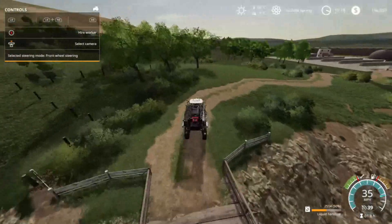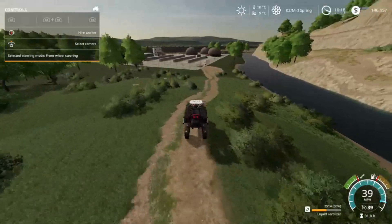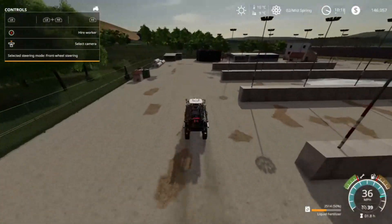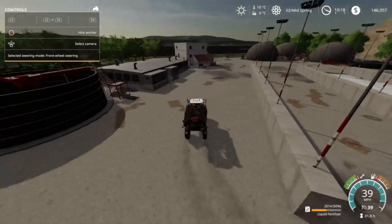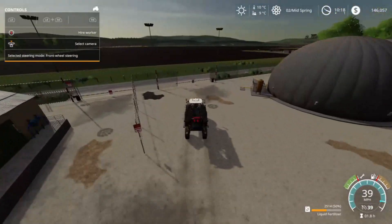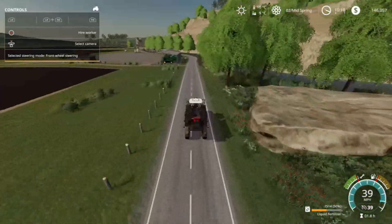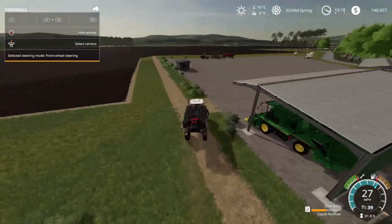Coming up to the back entrance of the biogas plant. Going to park the fertilizer spreader back in the Satellite Operations Center. Hopefully by day three of late spring, we will have more fertilizing or cultivating jobs to do, and maybe we'll be able to fertilize something. That is going to wrap up this episode, folks. Thanks for tuning in again. Don't forget to subscribe to my channel, like and share this video, and ring that notification bell so you can be alerted every time we upload new content. This is JCTV saying, see you later, bye-bye.